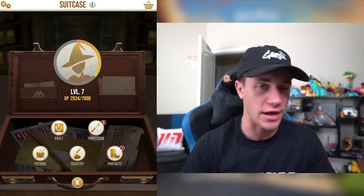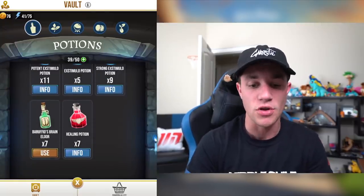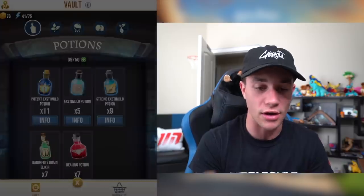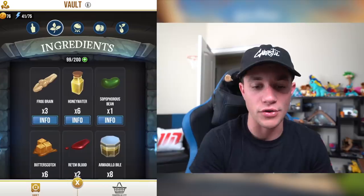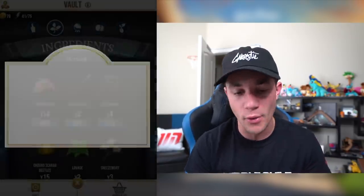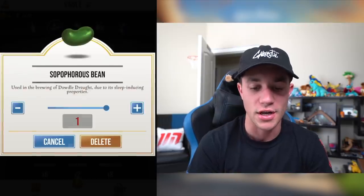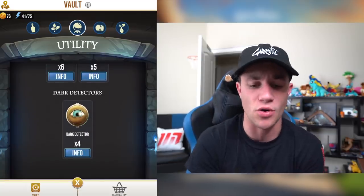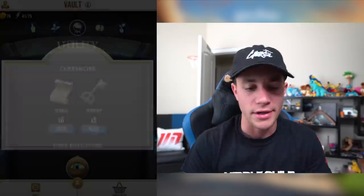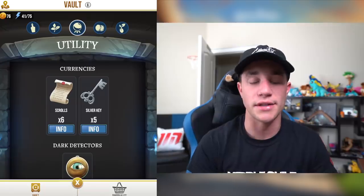Let's go to the vault. It just kind of shows you what you have — we've got potions and then 39 out of 50 space. You can permanently increase your potion vault space by 10. And then you can go over to your ingredients — these are all the ingredients that I have. You can check out the info on them, see what they do, what they're known for. You can also dump ones if you want — just manage and delete them. Going over to utility, you've got your scrolls, your silver keys, and your dark detectors.